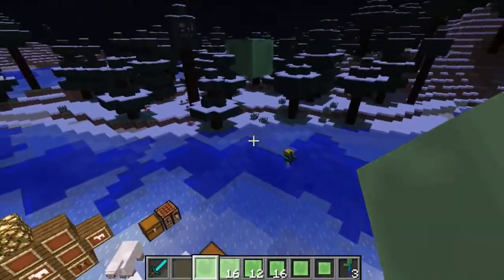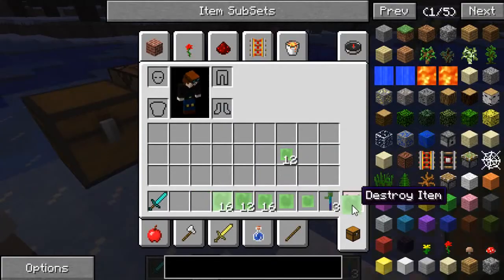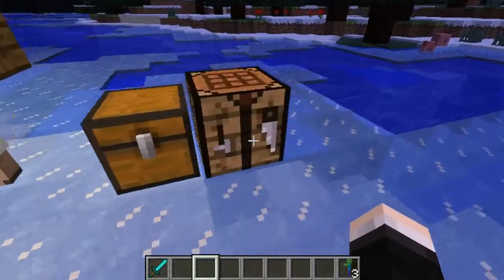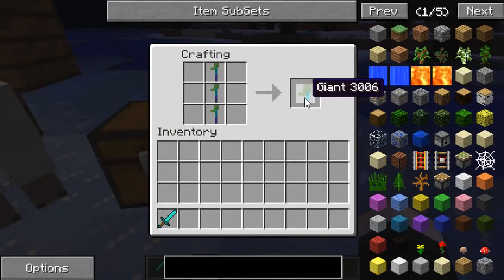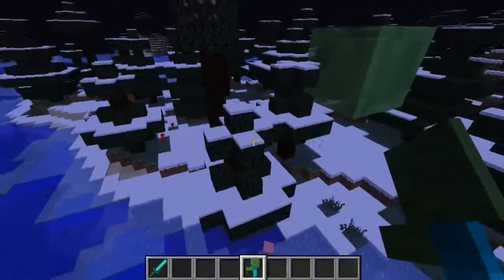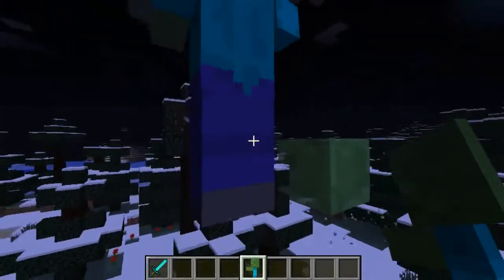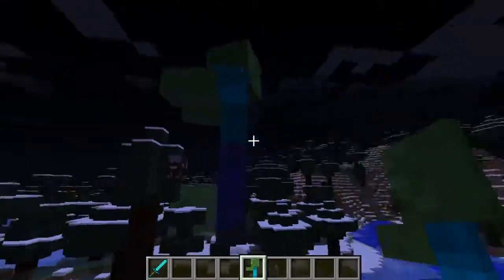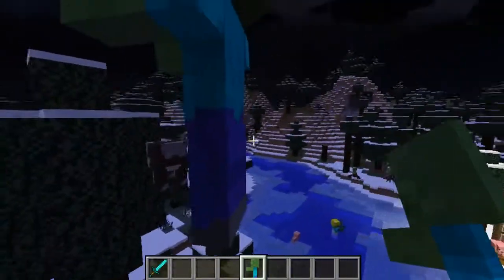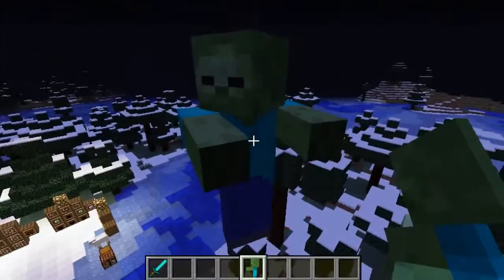Holy crap, that is massive — look at that, wow! And that isn't even the only giant mob you can create — you can create a giant zombie as well. So yeah, the next giant mob you can create is a giant zombie, and you just need three zombies put in a line. I haven't tried spawning this either, just to save the reaction. Oh my god, that is crazy — look how big that is! That cow is terrified but he's stuck in a tree so he can't really do anything. That thing's going to destroy you. Wow, that's incredible!